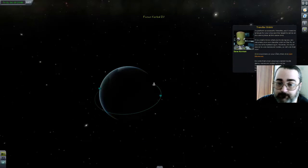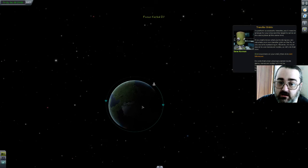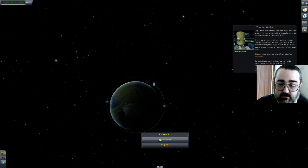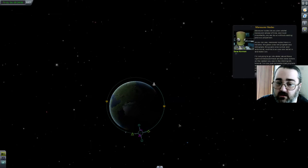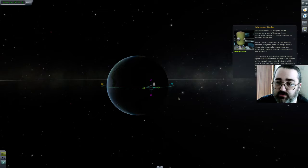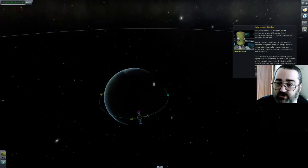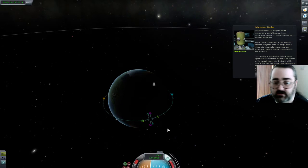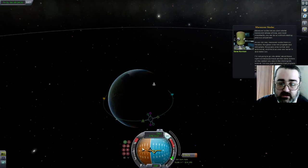So we're going to the map view. We'll need to arrange for the ship and the target to arrive at the same place at the same time. If you really know what you're doing, you can get your transfer orbit on the fly or try eyeballing it, but it's much easier to use maneuver nodes. Let's do that now. Left-click and maneuver. Maneuver nodes help you plan orbital maneuvers ahead of time, and most importantly, you can do so without wasting propellant. The handles are in the right color, even if they don't show up that color on the nav ball.